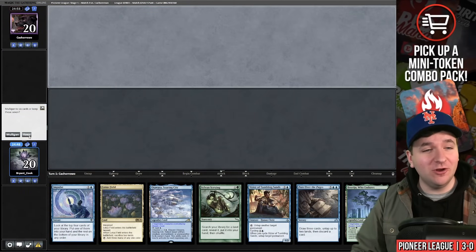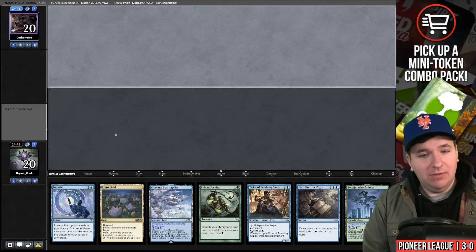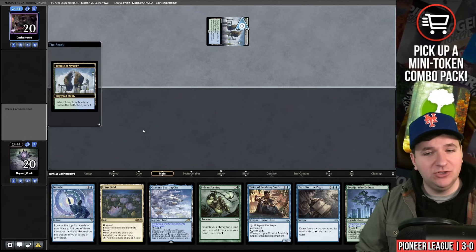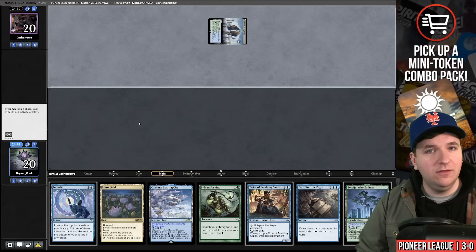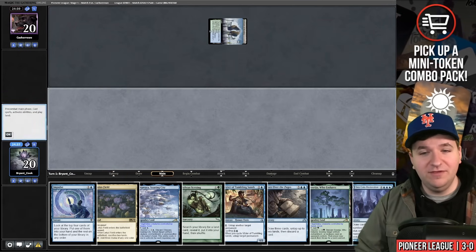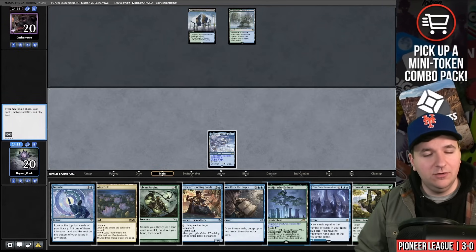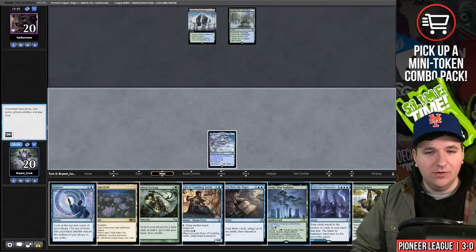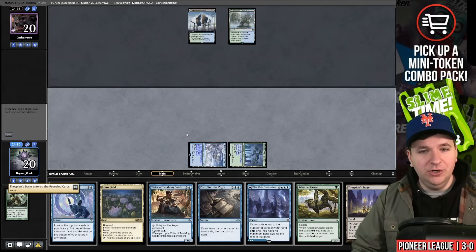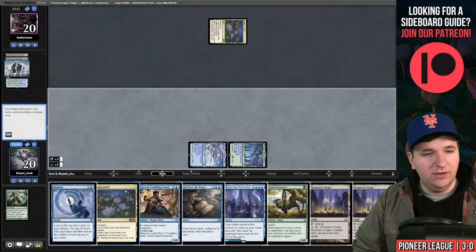Match four — we've opened a good hand but we're on the draw. This could be a turn-four win. Looks like we're in the mirror match — being on the draw is never good. They put one card on the bottom with Temple of Mystery. Sea Gate Restoration in this spot is good. Play Otawara and pass. Turn two, land and pass — should have been my first draw in the mirror.